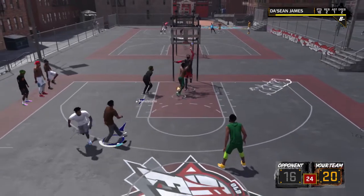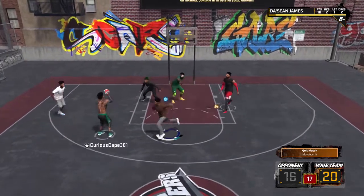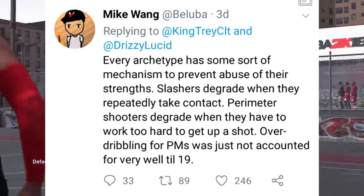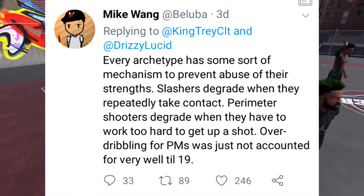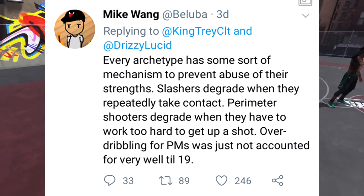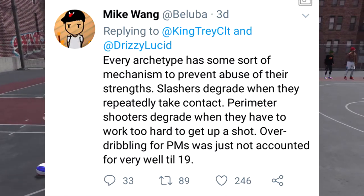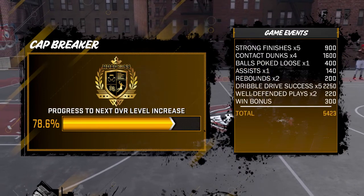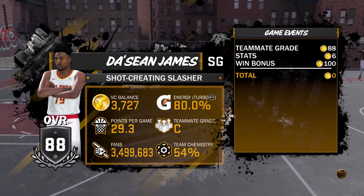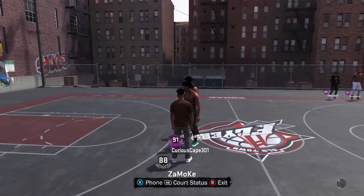One last thing I think is actually monumental when it comes to 2K itself — every archetype has some sort of mechanism to prevent abuse of their strength. Slashers degrade when they repeatedly take contact. Perimeter shooters degrade when they have to work too hard to get up a shot. And over-dribbling for playmakers was not accounted for very well until 2K19. There was a tweet that said when you dribble too much, your ball handling goes down and the ball becomes easier to strip.